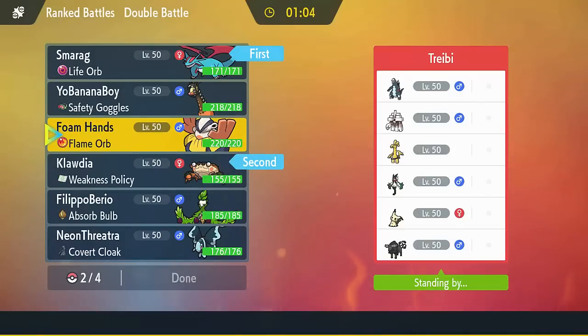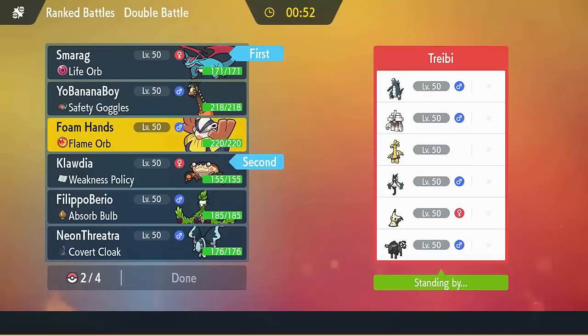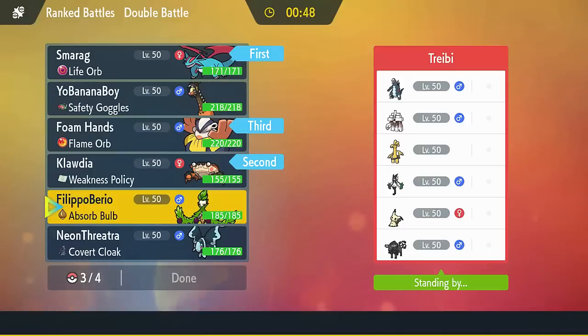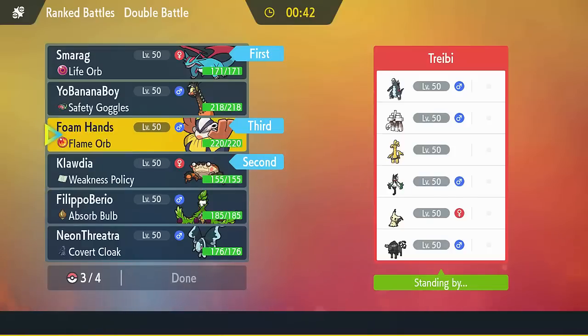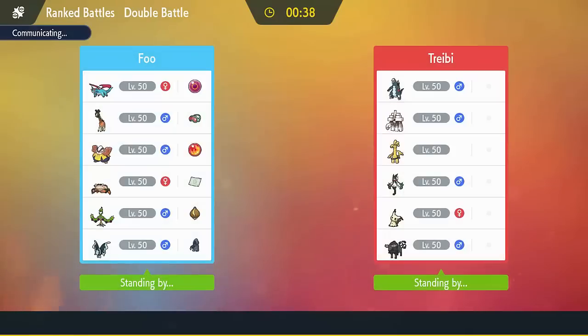I'll show you another battle with this part of the strategy, and it's up against a very scary team. This team is the team that won the San Diego Regionals recently, featuring a very interesting Tera Poison Garganacl, and some other Pokemon rising in usage like Paldean Tauros and Baxcalibur. Baxcalibur is not too scary because of the Klorf, but Paldean Tauros has Intimidate which can be very annoying, and also both its STABs hit Klorf for super effective damage.